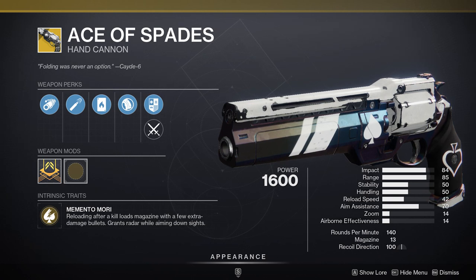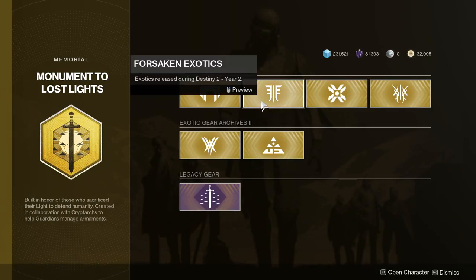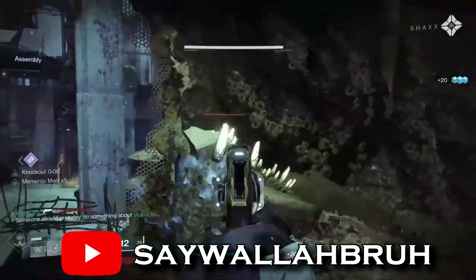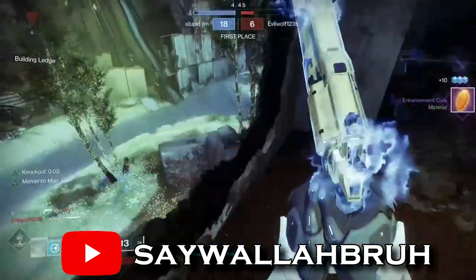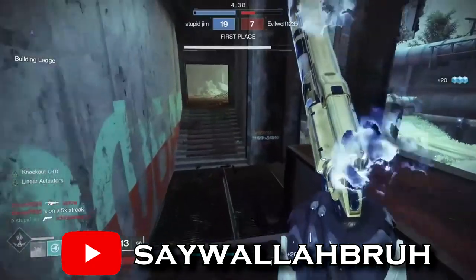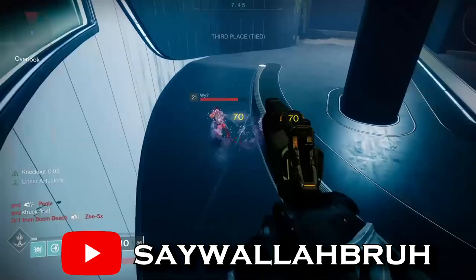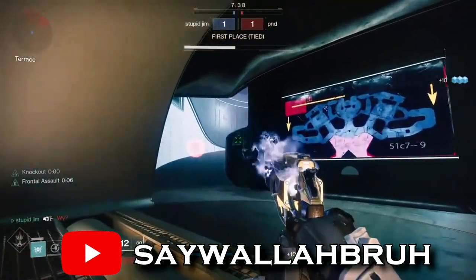For our number 1 pick, we have the exotic hand cannon Ace of Spades. You can get this weapon by owning the Forsaken pack and purchasing it from the exotic kiosk in the tower. This gun has an intrinsic perk similar to Kill Clip, which gives you a very sizable damage bonus for reloading after a kill. The difference is that this perk does not expire unless you switch weapons — it cannot be overstated how powerful this is. It makes the gun extremely forgiving: one headshot and two body shots will kill guardians when the perk is active. Additionally, you can even run a meme build with Radiant Dodge and the Ace perk combined, giving you free two-taps. Ace of Spades also has the benefit of keeping up your radar while you aim down sights, which is very useful for situations where enemies are trying to flank you in the competitive playlist.